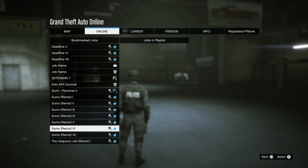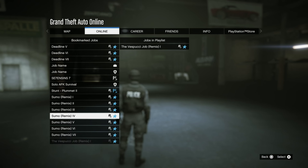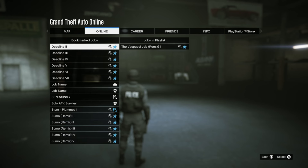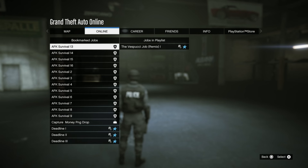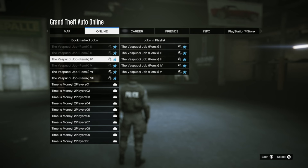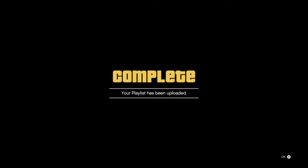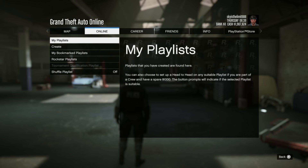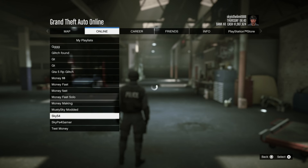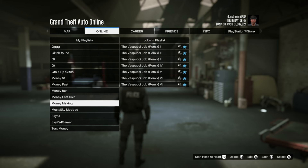When you're in the playlist creator, go to Add Bookmark Jobs. Even though you normally can't add adversary modes directly, if you go to your bookmarks the Vespucci jobs will appear there. Add every single one to the playlist. Then name the playlist something attractive to draw in new players — something like 'Let's Make Money' or 'Money Making Super Fast.' This is especially great if you're just starting off, since the Vespucci job is on double money and double RP this week.